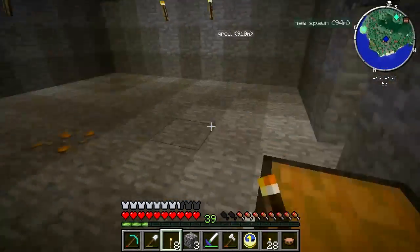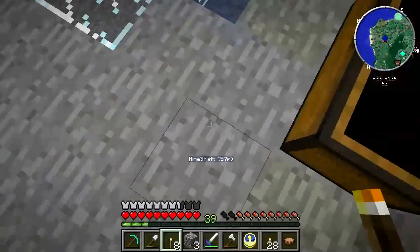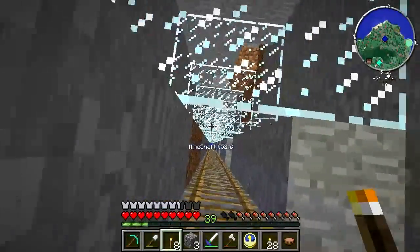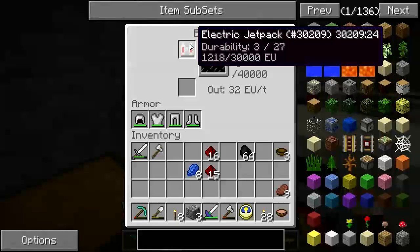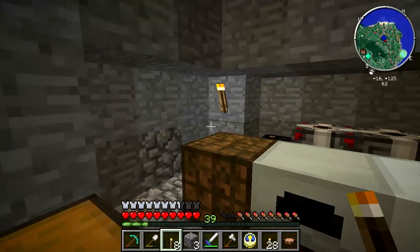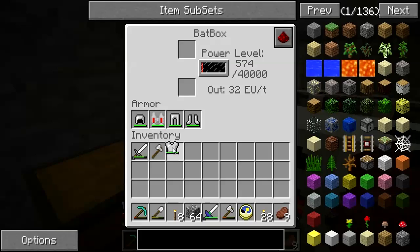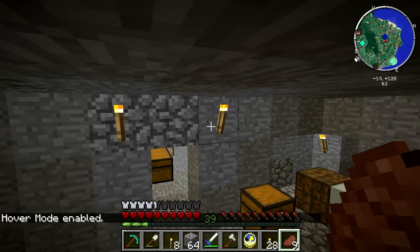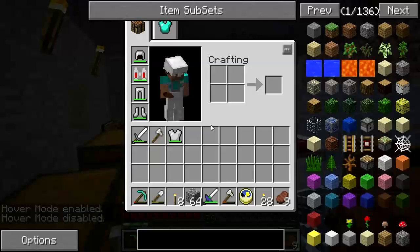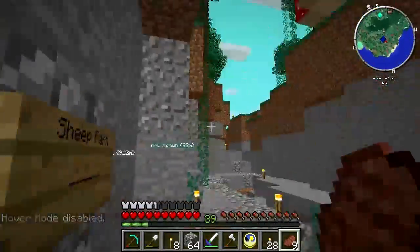I should probably throw some coal into the generator, which means I have to go back downstairs to get it because I've got like three stacks down there and I forgot to bring it up. Okay, generator is running now, and the jetpack is charging. I'll be back when it's done because then we're going to go flying. Alright — one fully charged jetpack. Let's see if I remember the controls correctly. Okay, that works. Let's take her for a spin.